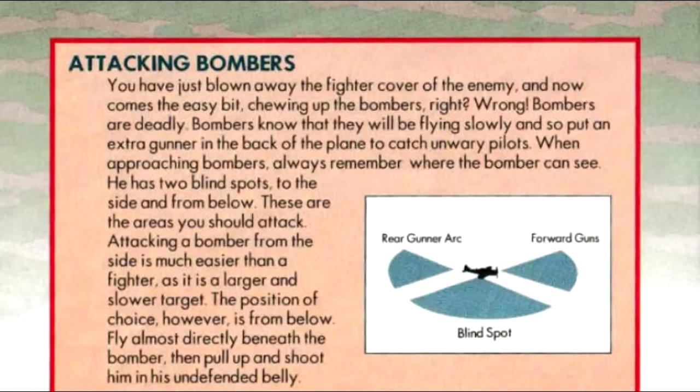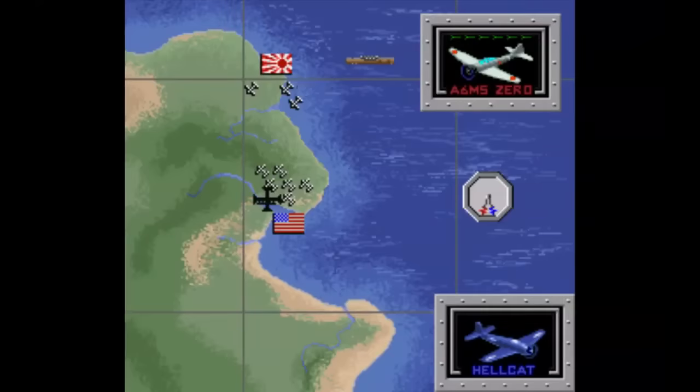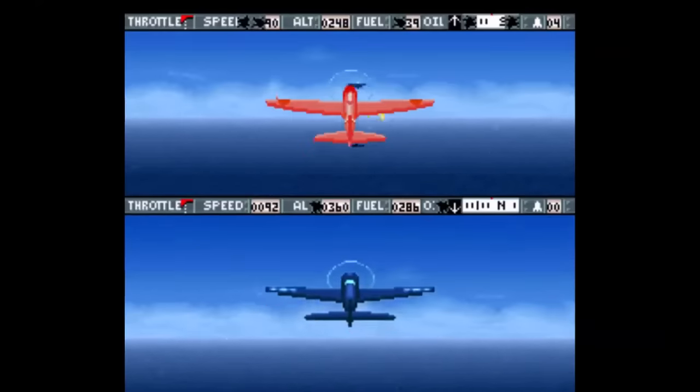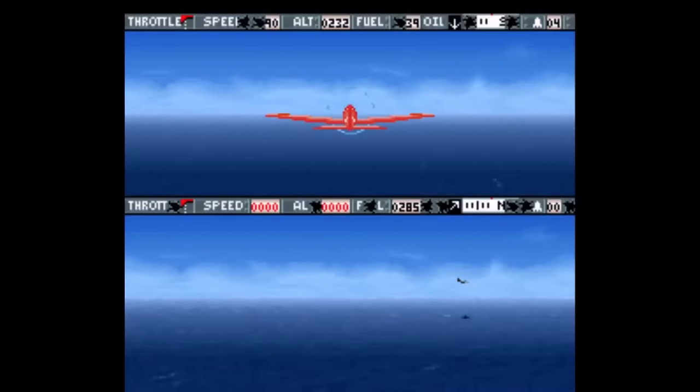The manual points out different techniques, like how to attack bombers and how to defend as bombers, noting the blind spots those planes have. Wait — "Use the Hellcat whenever possible; the Wildcat is inferior to the Hellcat in every way." Well, why is the Wildcat even in the game then? Before each mission starts, you switch to an overhead tactical view, pick which plane you want to control, and go into dogfight mode.